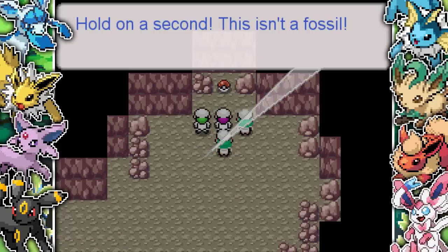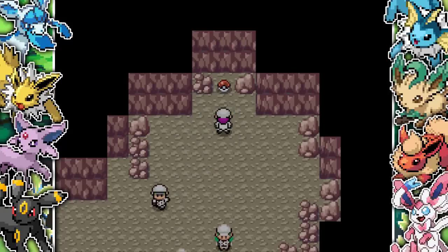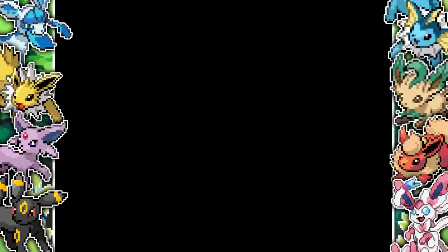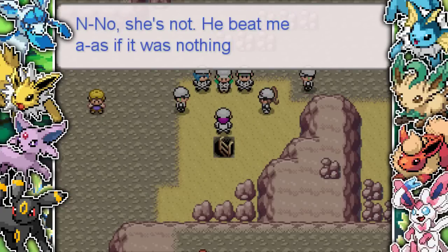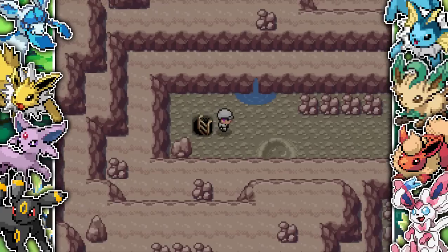We find this item and everyone's like, we're going to get promoted. But then we find out it's not actually a fossil — it's just a leaf stone, which you can still sell for a little bit of money. We exit the cave and everyone's at the top. There's this one guy on the left who says he's going to go further in to impress the squad, so I follow him. We go deeper into the cave through more ladders and battle more trainers.